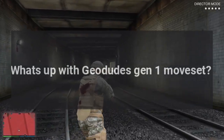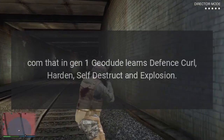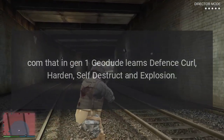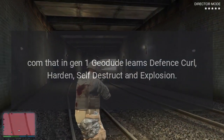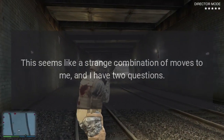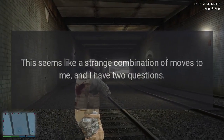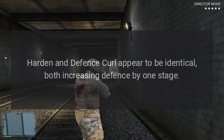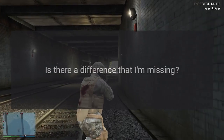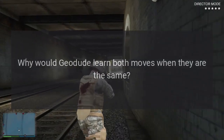What's up with Geodude's Gen 1 moveset? I read on pokemondb.com that in Gen 1, Geodude learns Defense Curl, Harden, Self-Destruct, and Explosion. This seems like a strange combination of moves. Harden and Defense Curl appear to be identical, both increasing Defense by one stage. Is there a difference that I'm missing? Why would Geodude learn both moves when they are the same?